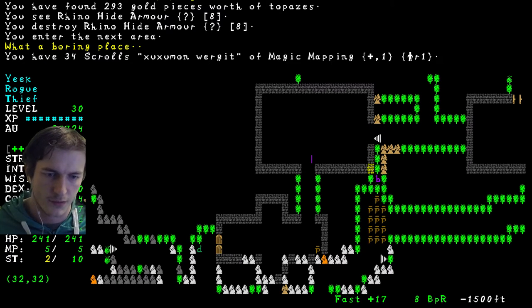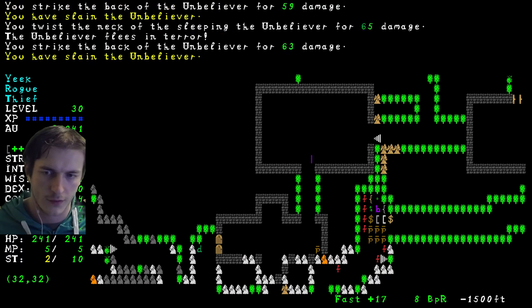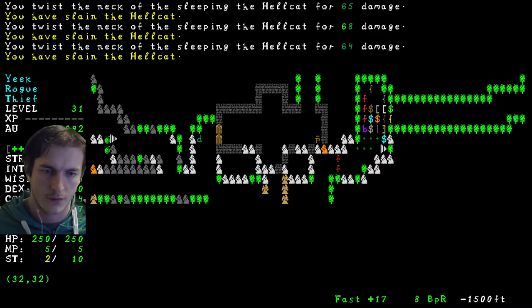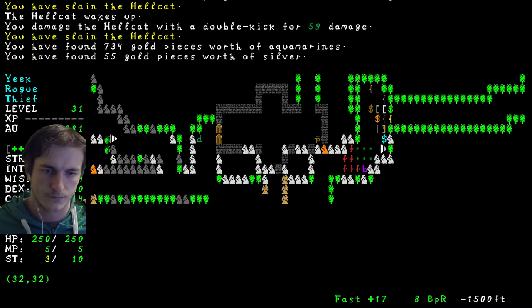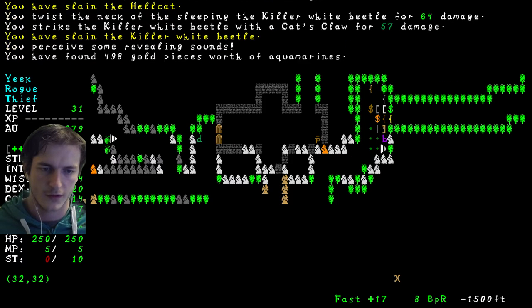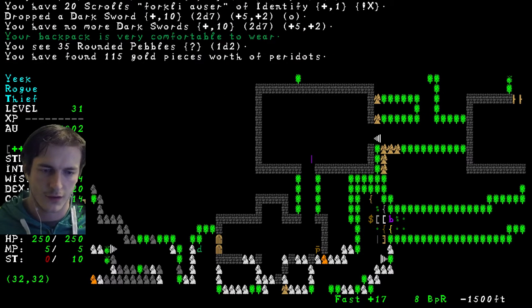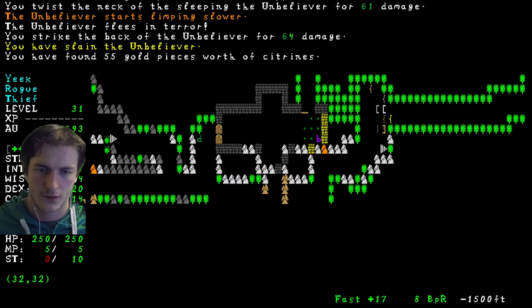Unbelievers — second tier Unbelievers. Huge amount of them. Level 30. I got my level. And another one here. They dropped Dark Sword — Unbelievers dropped Dark Sword. That's quite realistic.